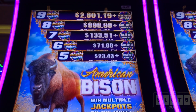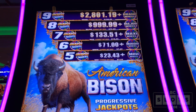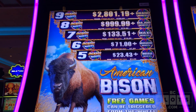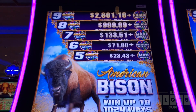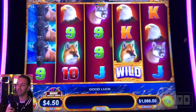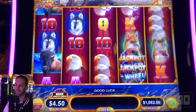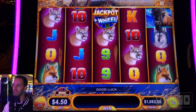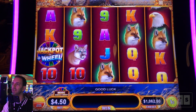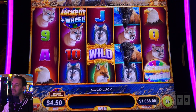American Bison. Look at the money up there — the top jackpot, the grand, is at $2,800, the highest of all these ones beside me. And then we have the major, which is already maxed out at $1,000 as well, all the way down to $23. You've got to get lots of these jackpot wheels to get them. $4.50 is the max bet on this one. Five or more jackpot wheels triggers the bonus as well as a progressive.